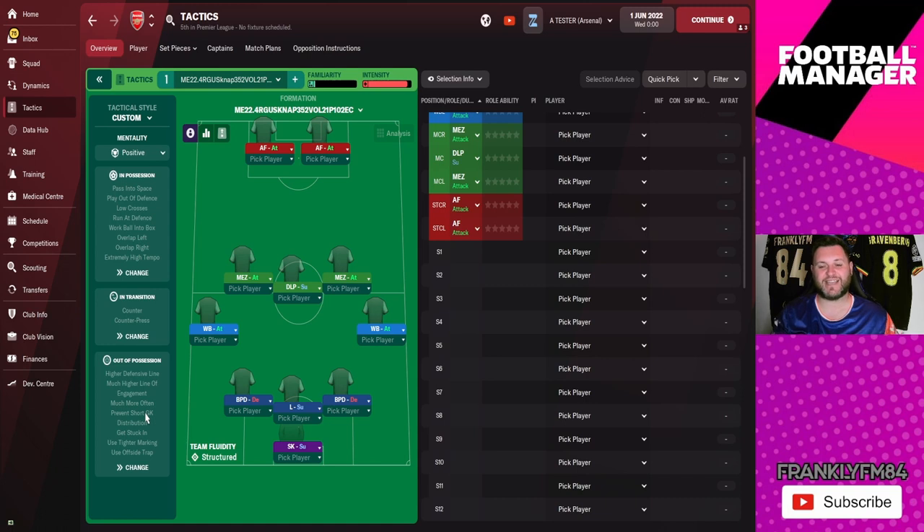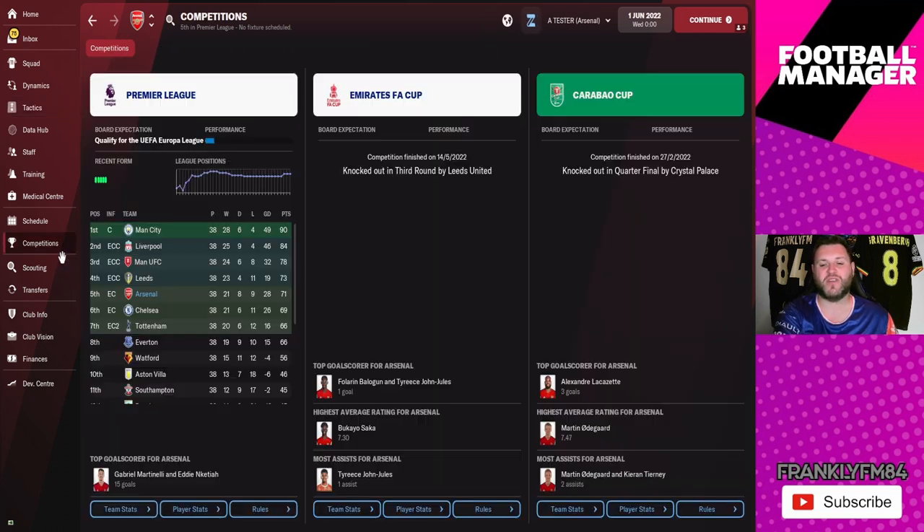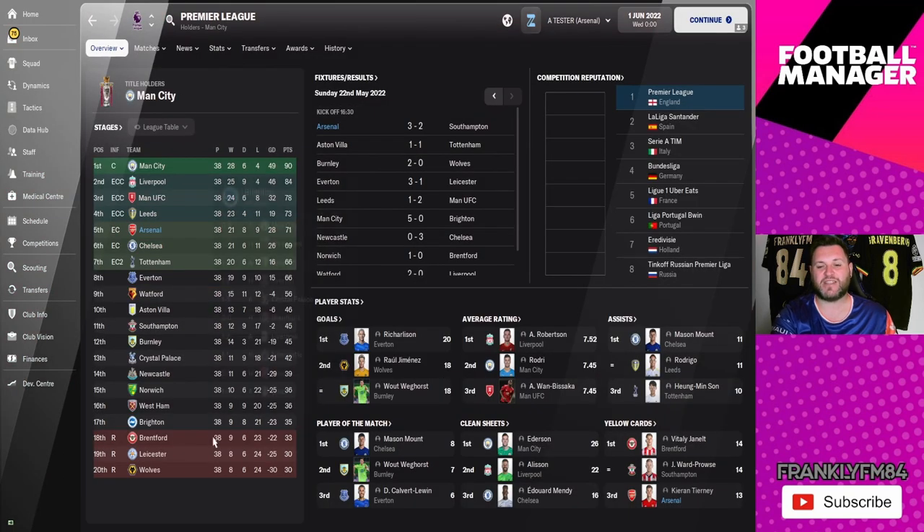Another fantastic tactic from NAP — it's one of those plug-and-play setups that looks like it's going to work. We start the game off as always with Arsenal. Jumping into the competitions tab, you can see Arsenal have finished fifth in the league on 71 points. They were knocked out in the third round of the FA Cup by Leeds United and knocked out in the quarter-finals of the League Cup by Crystal Palace.